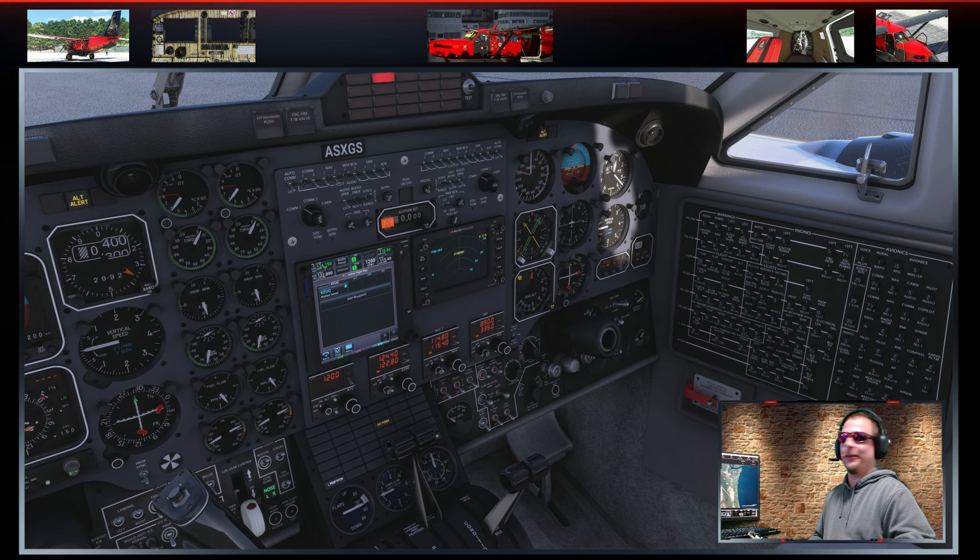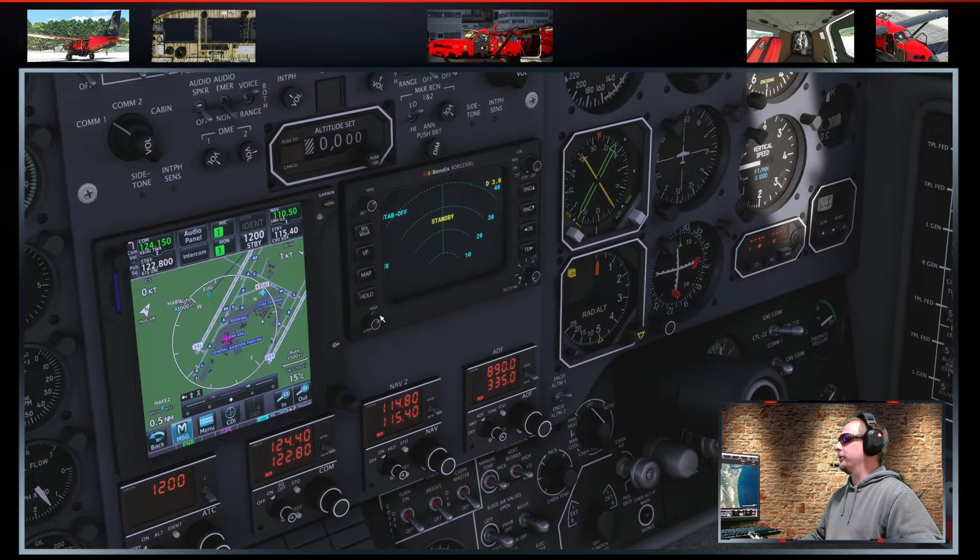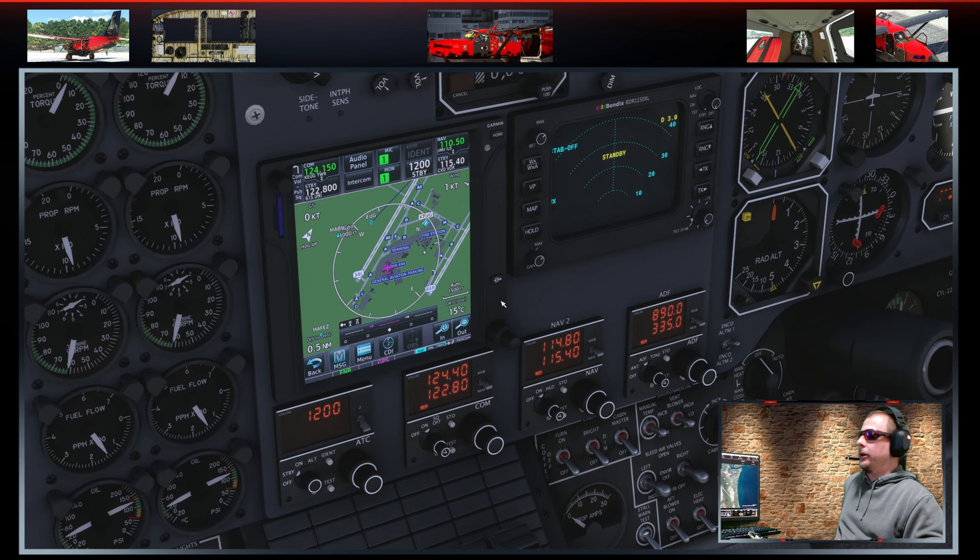Everything has to start somewhere, and this is what it all culminated to. Along with the King Air, an excellent product that plugs right into the dashboard is the TDS GTNXi — links in the description. The number one question I see on the forums is why this over the freeware GTN 750 or even the premium version. While I don't own the premium version of the other GTN, there are just little idiosyncrasies in this that I absolutely love.